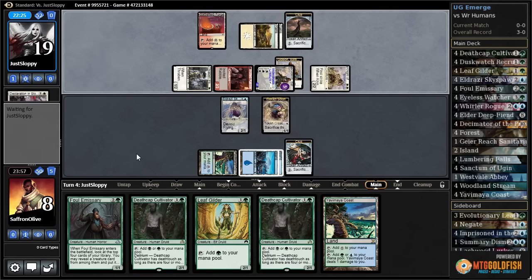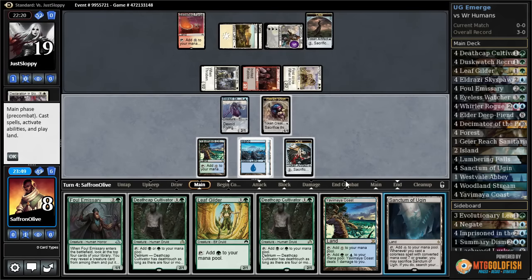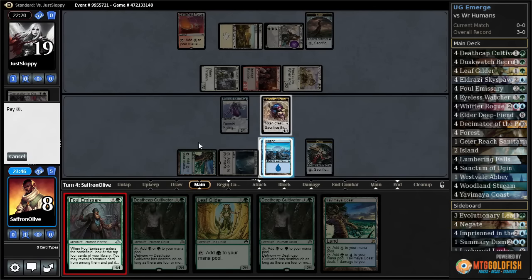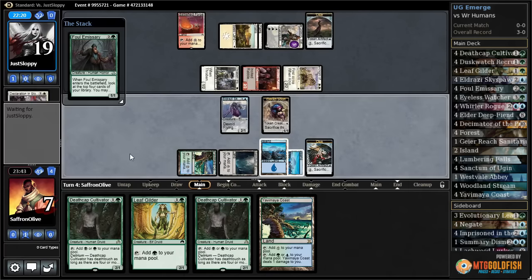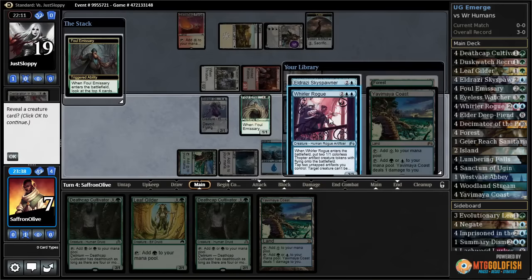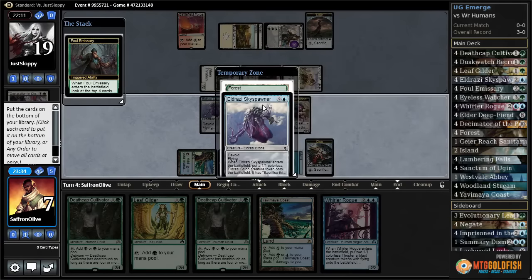They're gonna flip their Gossip Monger. We play Sanctum of Ugin, we play Foul Emissary — see what we find here. We really need Elder Deep-Fiend, I think. I guess we just take Whirler Rogue... not an Elder Deep-Fiend.